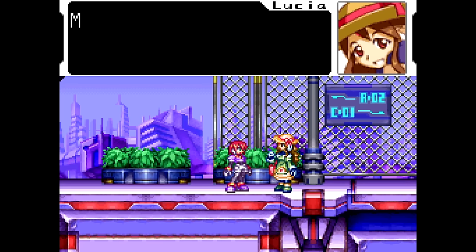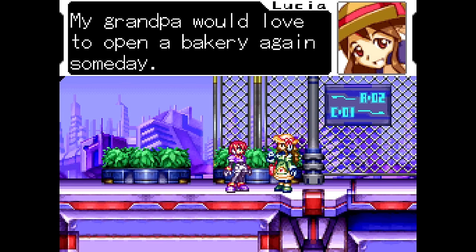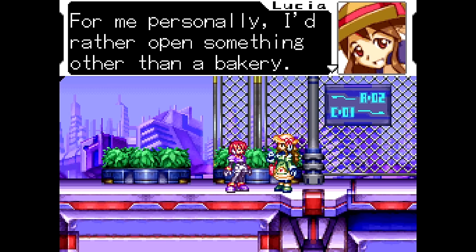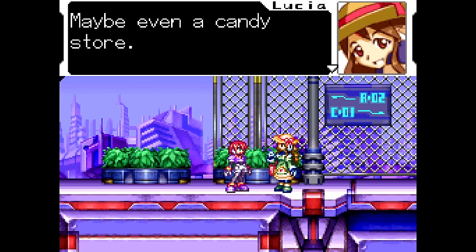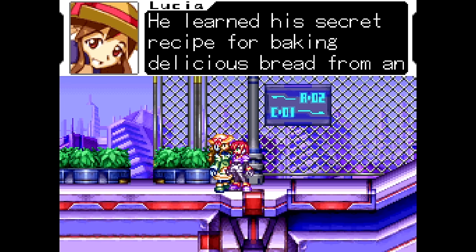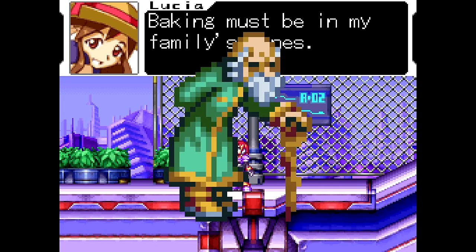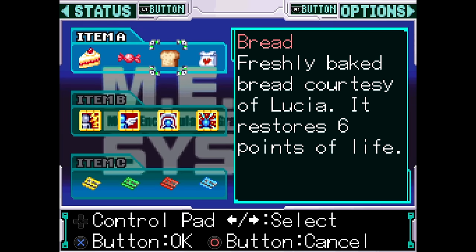Moving on to the city area, I've got quite a few things to mention. Firstly, when talking to a girl named Lucia, she'll bring up the fact that she comes from a long line of bakers, stating that her great-great-great-great-great-great-grandfather learned to bake from an old Reploid. The old Reploid in question is actually Andrew from the Zero series. She actually gives you an endless supply of bread, which recovers 6 health.